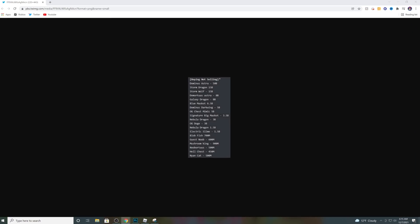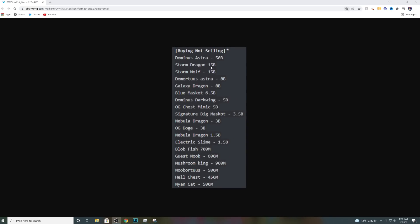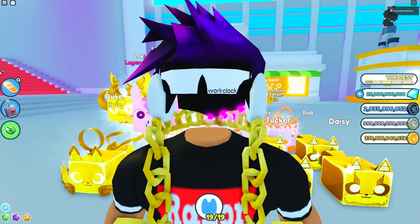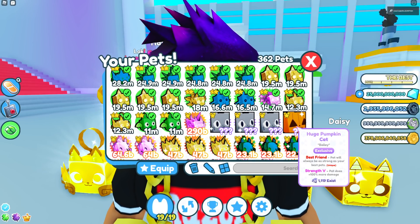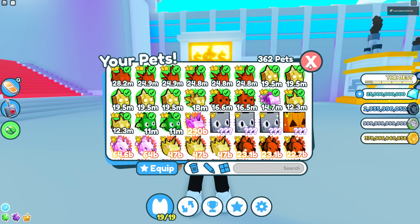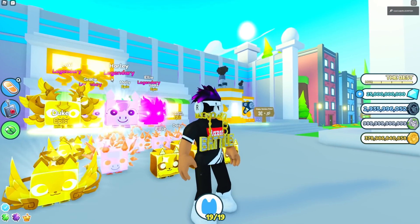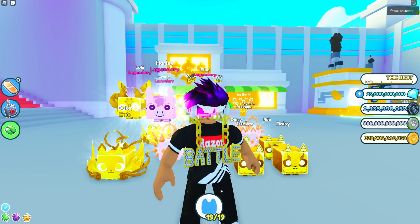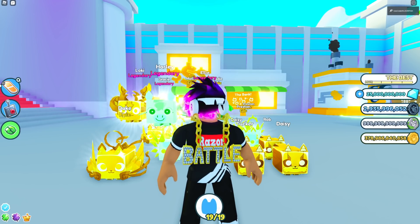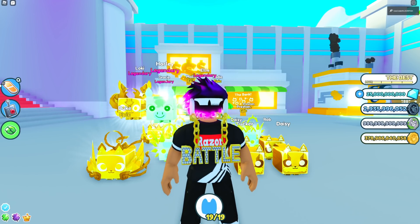Let's talk about the pet values right now. We've got the Davis Astra at 50 billion, Storm Wolf at 15 billion, Storm Dragon at 50 billion — all this kind of stuff. All these pets were a lot lower in value. For example, the Huge Pumpkin Cat was around 150 billion before — like just yesterday — and now today it's like 300 to 350 billion. It literally almost 2x'd in price.